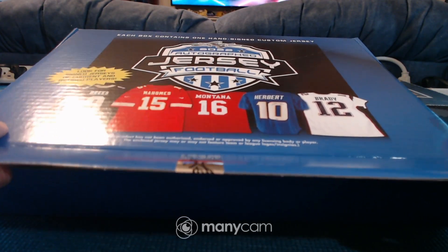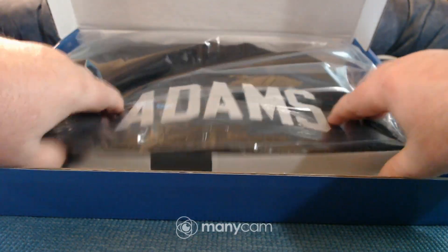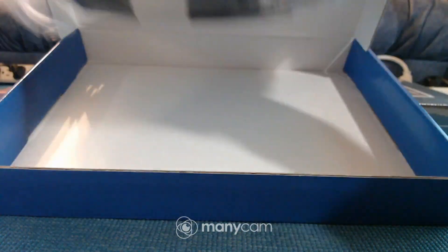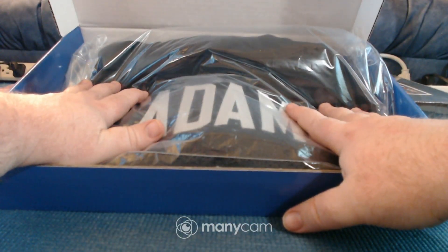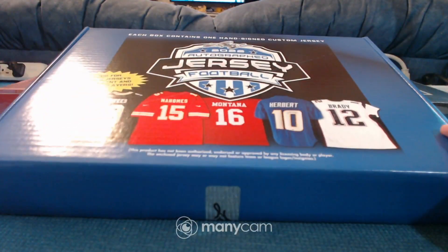First football jersey — looks like Davonta Adams, Davonta Adams in his Raiders colors. That goes to the A-and-W root beer spot. That is SDT Gray.